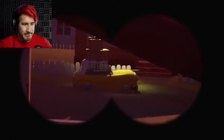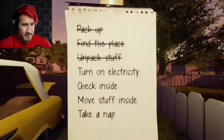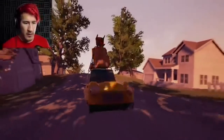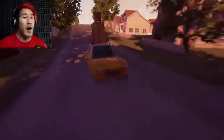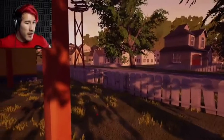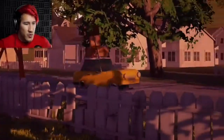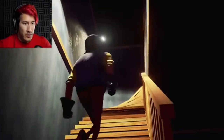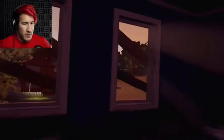In Hello Neighbor Alpha 1, you had two endings: the regular ending and the secret ending. The secret ending just has a little more story, but since it's Alpha 1, it doesn't really explain that much. It does have something to do with later alphas and betas, but we're going to be talking about that a little later.